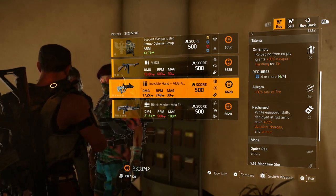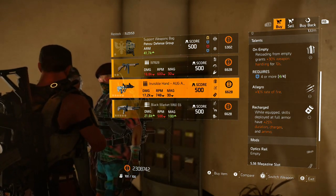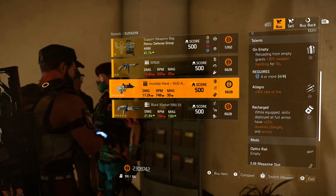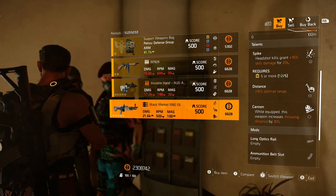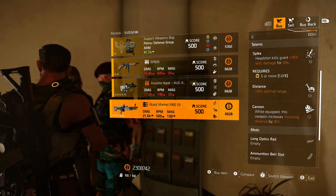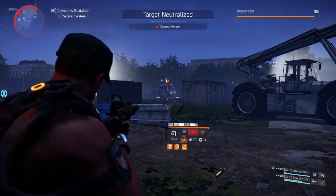Next, this named gear piece Invisible Hands — it's the assault rifle version though, with On Empty Allegro and Recharged. Once again, maybe grab them for the bottom two talents so you can reroll them. And the Black Market M60 — bad, bad, bad. Cassie needs to find a better supplier.